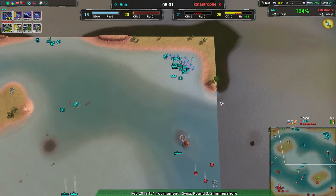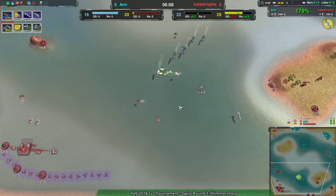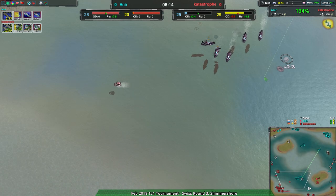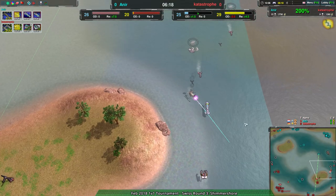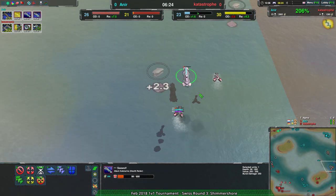At the same time, daggers are managing to find a bit of information - mostly that Near hasn't really expanded over to the southeast yet. But again we see scalpels not doing the job they need to do.